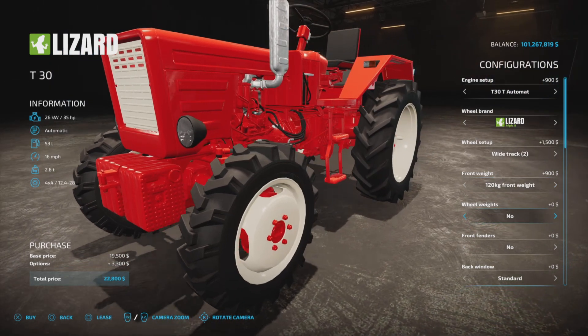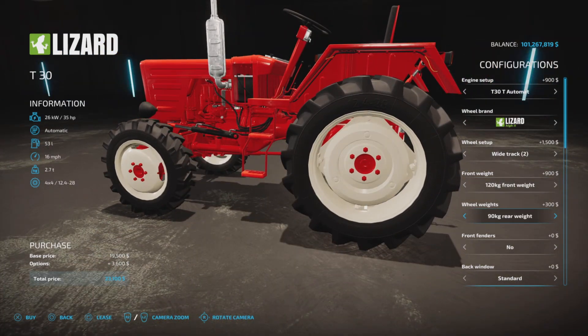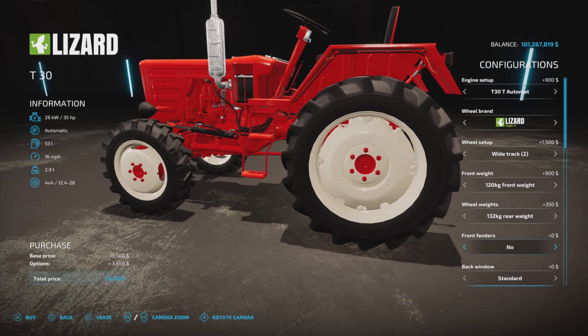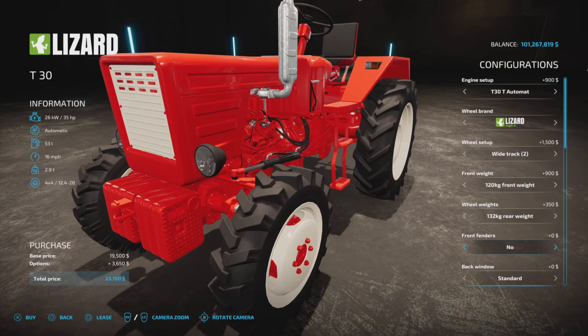$900 for the front weight. Wheel weights — yes, we have wheel weights: 90, 132, or 148 kilograms. Let's go with 132 because it shows color, and that's going to be significant in a moment.